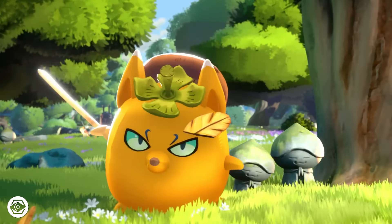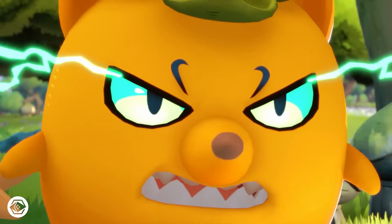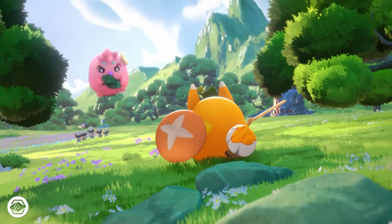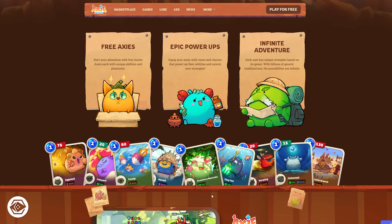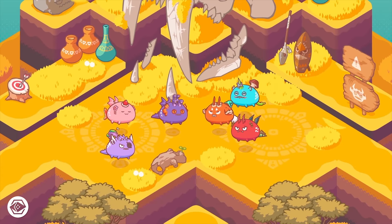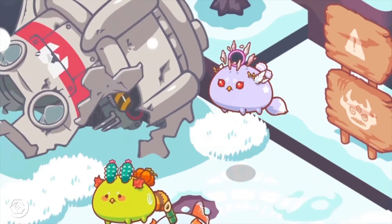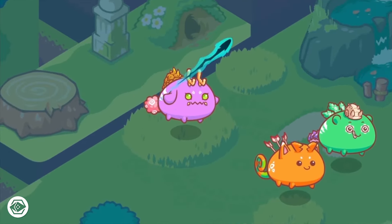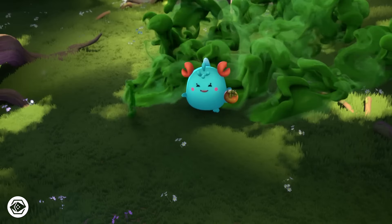The game has many features and modes that will keep you entertained and engaged. You can equip your Axies with runes and charms that enhance their powers and unlock new strategies. You can battle monsters called Chimera or test your skills against other players in the arena, and you can climb the leaderboard and become a living legend. You can also breed your Axies to create new ones with different traits and combinations. You can trade, sell, or lend your Axies with anyone on the marketplace.